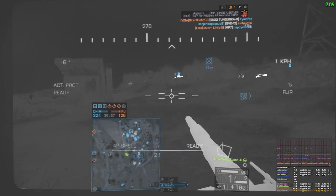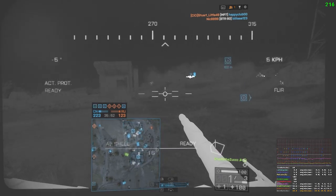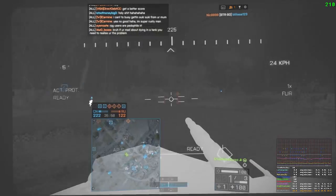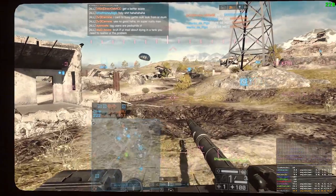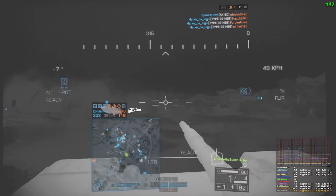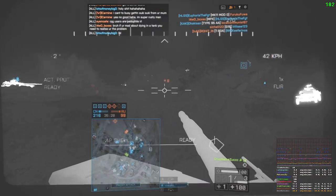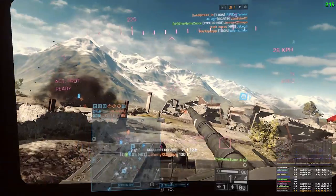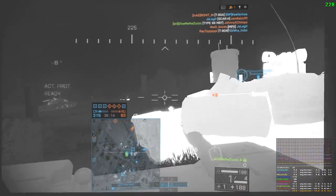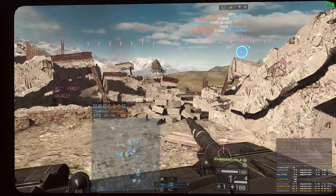Take note there is an arty truck on this map. Luckily, every time it shoots up into the sky you'll see the missiles come in. The quickest way to get out of that scenario is to do the quick jump in and out of vehicle to unspot yourself, then run off and repair somewhere else. Do take note that when you get out of the vehicle to repair, you will show up on the HUD.